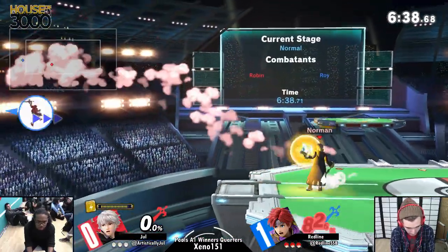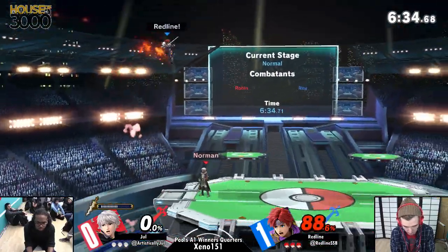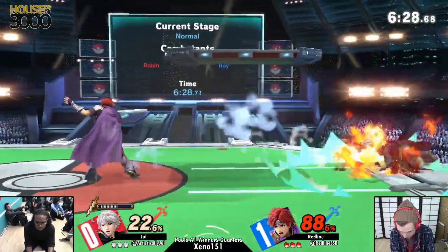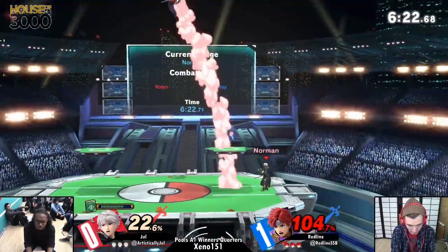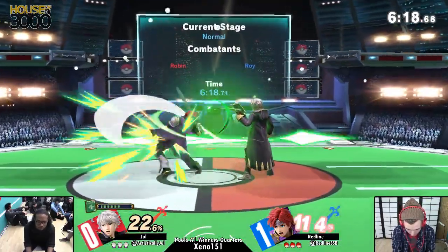Throwing some more arc fires. This is Jewel adapting at his best — it just took him a couple of stocks. That's the beauty of playing a character like Roy: he's really good at just stealing stocks in the beginning and overpowering you. But eventually, learning the patterns — which is what Jewel is starting to do here — could easily turn this around. This is why we do a best of three; it allows you to be able to do stuff like this.